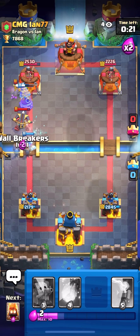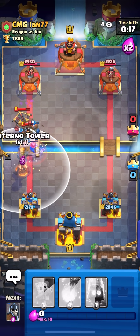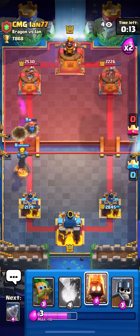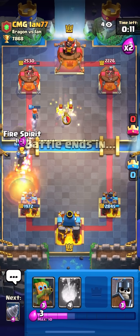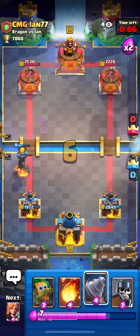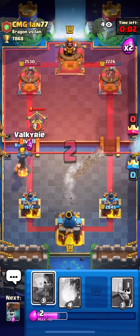Wall Breakers — I actually managed to defend that. I'm gonna place an Inferno Tower — wait, I didn't even need the Inferno, the Wall Breakers apparently made it through. I didn't think they'd make it but somehow they did. At this point I'm gonna go on the right side because I'm not getting any damage on the left — there's no point.